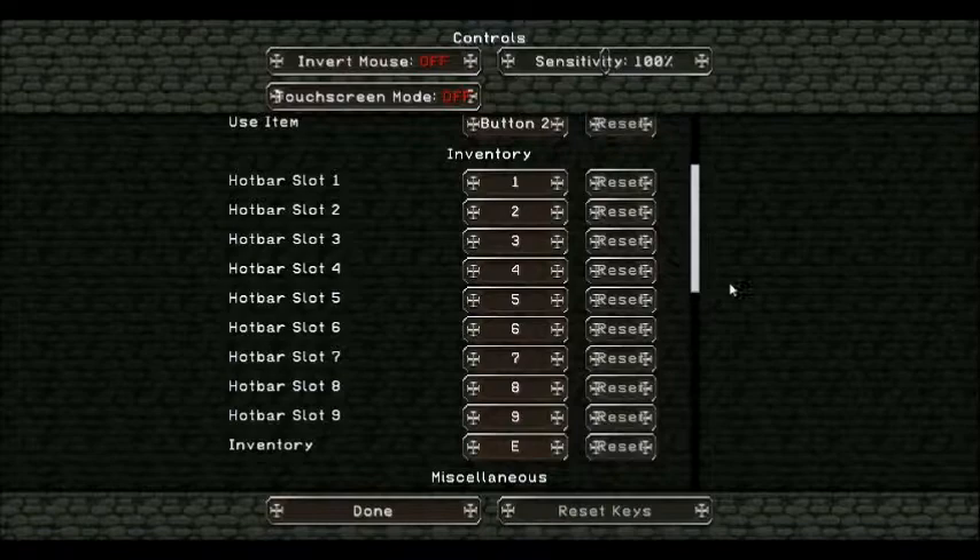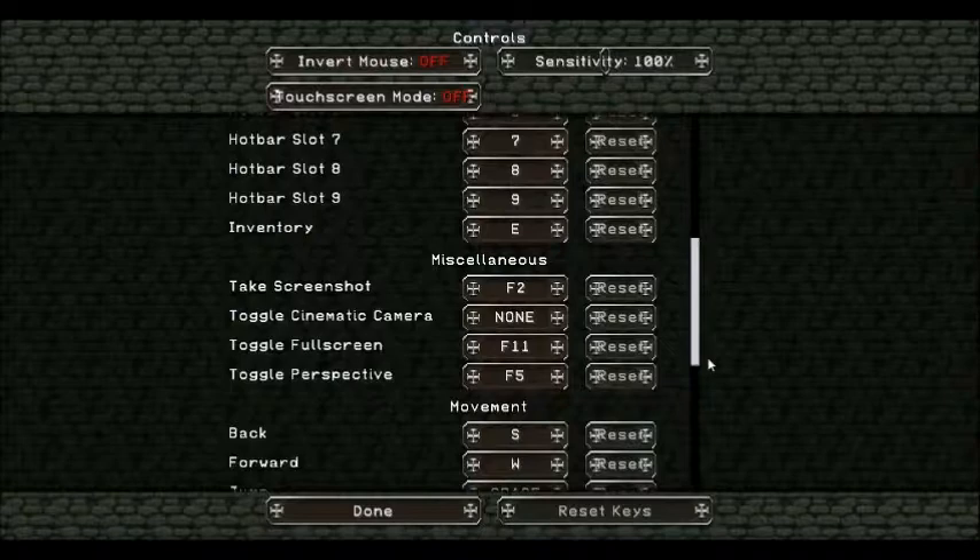E is to go to your inventory. F12 is for screenshots. Full screen is F11. Perspective is F5 — that changes from first person to third person view.